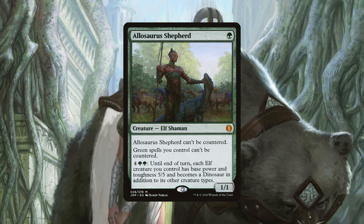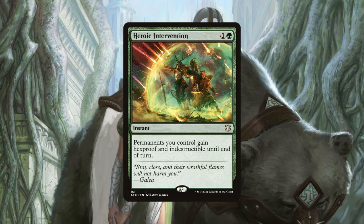But Allosaurus's usefulness doesn't end there. Its activated ability to give all our elves a base power and toughness of 5/5 means this can act as a finisher or combat trick too. Heroic Intervention is a 2 mana instant that gives all our permanents hexproof and indestructible until end of turn. This is our best protection card for saving our board from a board wipe, and we will sometimes even use it to save a single key card. In a pinch, we can also use it offensively to give our attackers protection if we are swinging out big and it is likely we will lose some of those creatures.